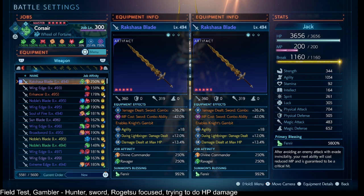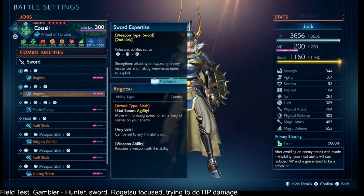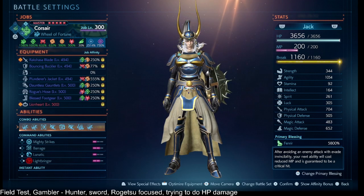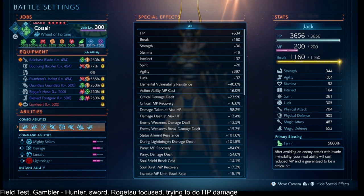I have all my combo abilities — Rogetsu — even though it's very expensive, so I do need at least three bars to get started. But with all the MP cost sword combo ability, my hope is that it doesn't cost me very much and I could potentially just keep going once I get my parry MP recovery kicking in.